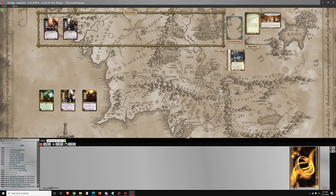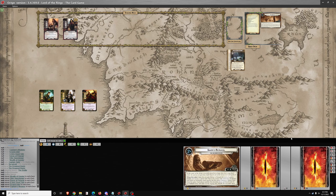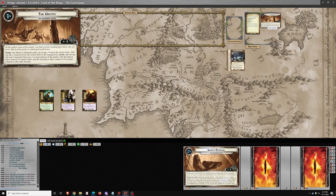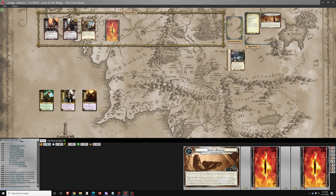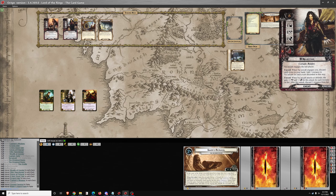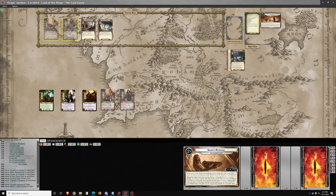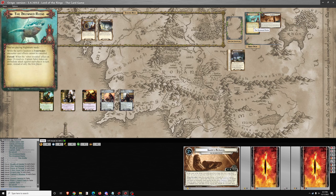Good evening, we're back with more Lord of the Rings LCG, and tonight is the Drowned Ruins on Nightmare Difficulty. We've got a special deck of locations for this one, and we've got to start with two in the staging area. They're double-sided locations, we'll start with Grotto side face up. And we gain control of Captain Sahir and Na'asiyah. While the active location is underwater, encounter card effects cannot be cancelled, and a special effect for 2A.